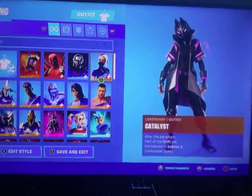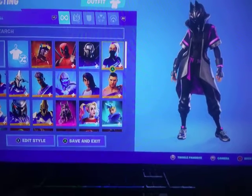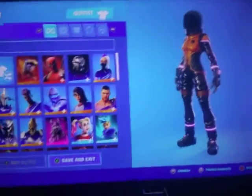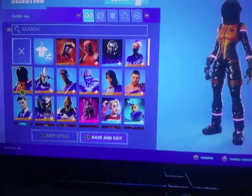Catalyst, from Season 10. Pretty dope when I got it, I don't really ever use it much anymore, but yeah. Dark Vanguard — I got this back in Season 3 when it first came out. Pretty dope skin, the helmet's a little too big and I wish we could take it off like the other ones.